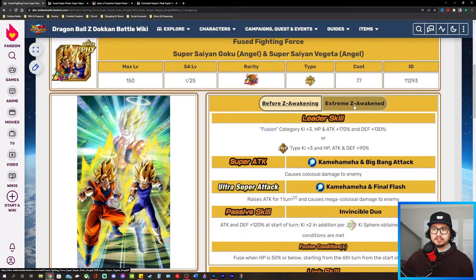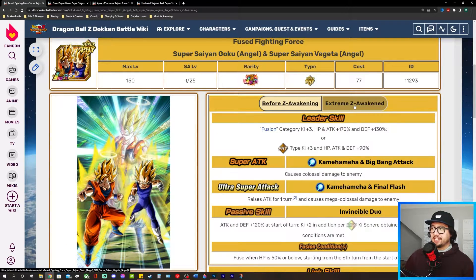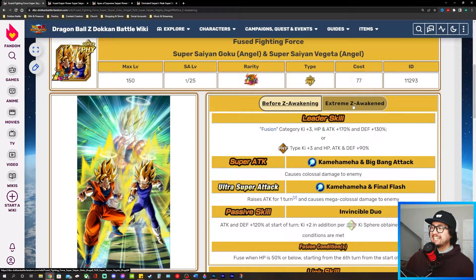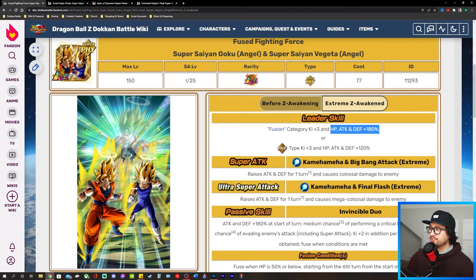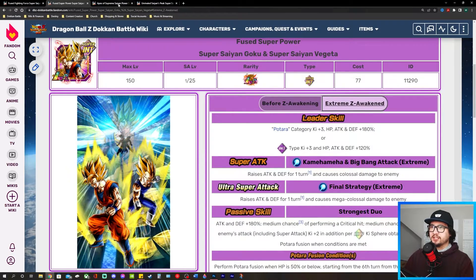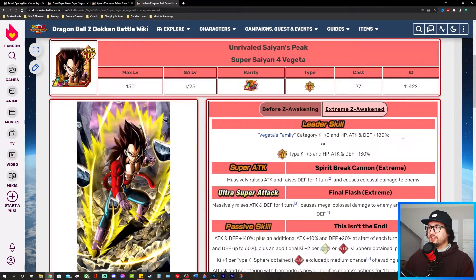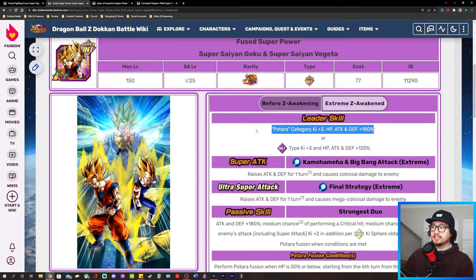These four units are absolutely amazing before they get EZA awakened. Their leader skill has regular buffs — for example, this Gogeta right here is a Fusion category leader with plus 3 HP and attack plus 170 and defense plus 130. But when he gets EZA awakened, his leader skill goes 180 across the board. All their leader skills go to 180 across the board — Goku's Family at 180, Vegeta's Family at 180. These are the second best leader skills in the game besides the 200 leader skills.